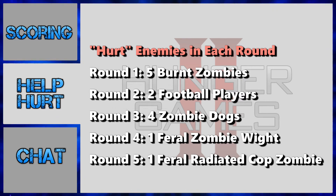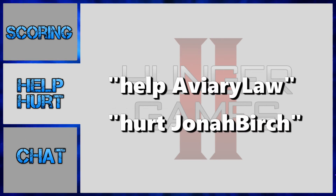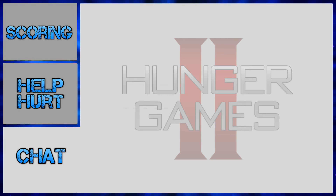Hurt involves spawning round-themed enemies on a specific competitor. To utilize the help/hurt system, a donation must be at least $50. In the donation message, mention whether you would like to help or hurt and the name of the specific competitor — for example, 'help Aviary Law' or 'hurt Jonah Birch.' To make it easier on our support crew, please mention a specific competitor, not a team. If your intended target is eliminated before our operators get to activate your help or hurt, we will direct it to their teammate if still not eliminated.